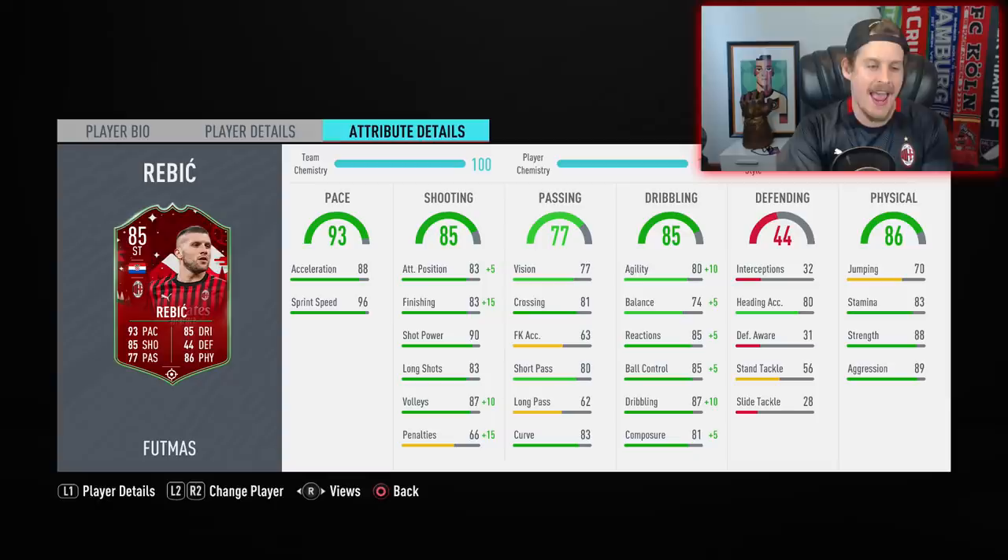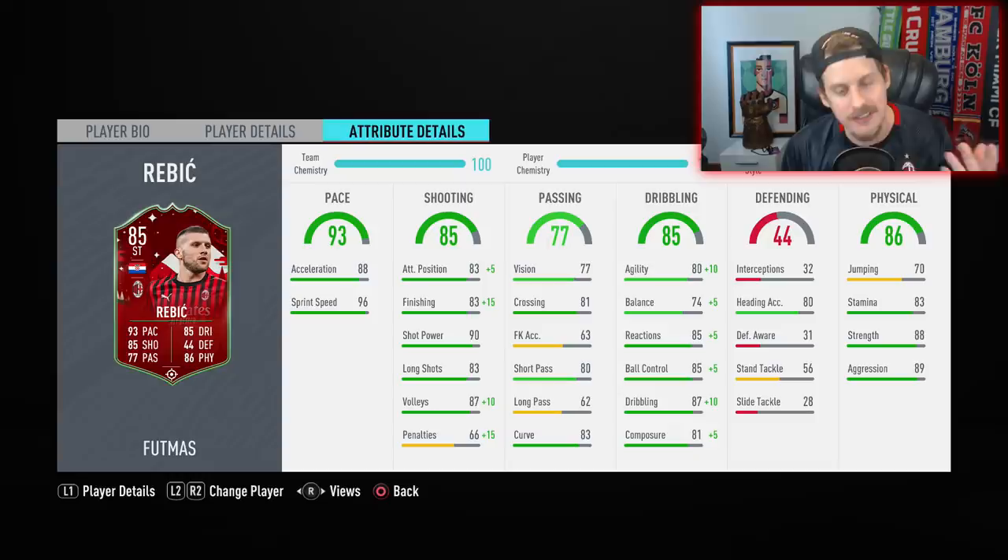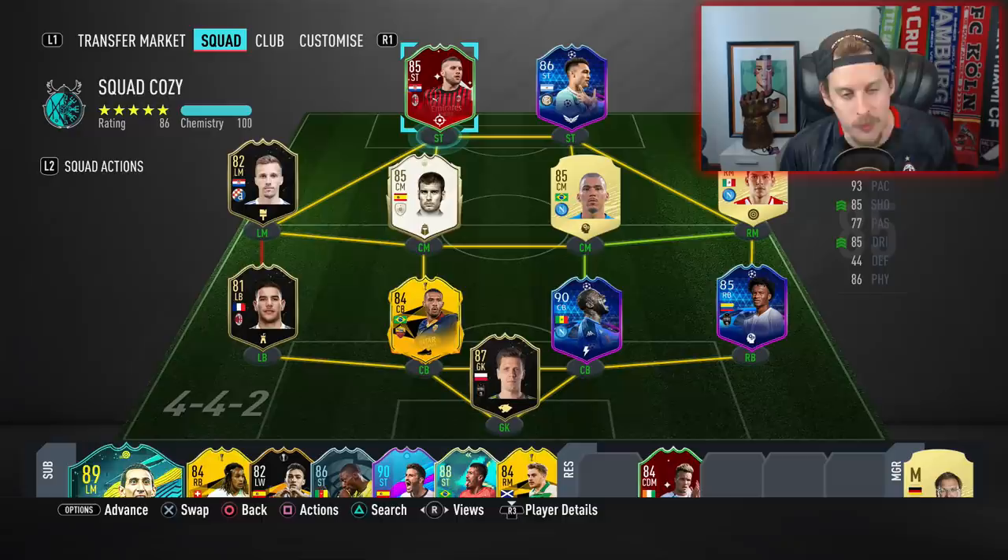The craziest part about this SBC is it's more expensive than the 90-rated David De Gea. With keepers I don't really care too much about informs — I just stick to base cards. But with the 85 Ante Rebic, I'm not 100% sure it's worth more than a 90-rated David De Gea. Certainly with the upgrades he gets, he turns into one of the more deadly Serie A strikers.